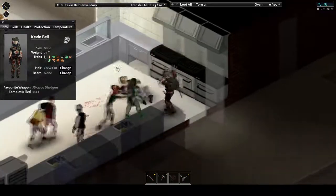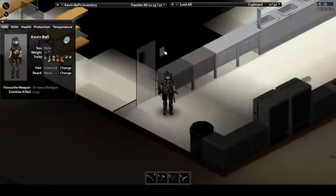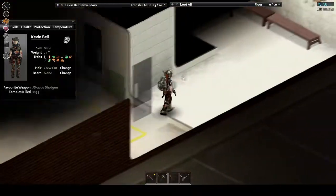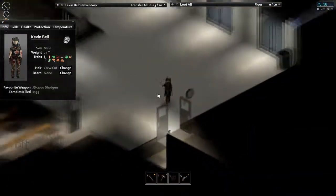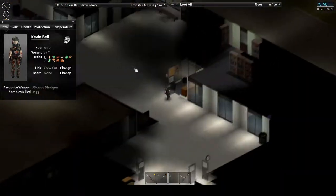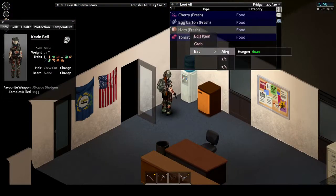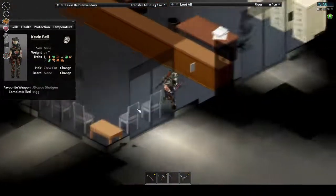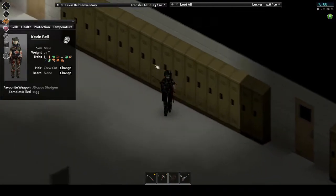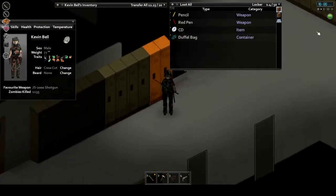The school located in the western half of town can be a treasure trove. Between a well-stocked cafeteria kitchen, a large library filled with books, maintenance closets filled with tools, tons of lockers that can spawn good quality bags, a water cooler, a gym with some nice melee weapons — yeah, this is a great place to raid. But keep in mind that a lot of the former students are hungry and ready to chow down on intruders, and there are a lot of blind spots that make it easy to get ambushed, especially in the dark.